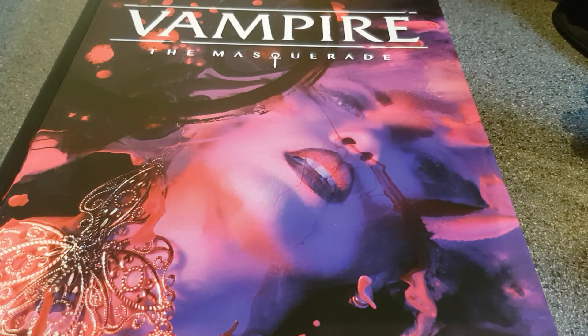Vampires still have to drink blood, and they've got a lot of the traditional vampire flaws — that's one of the things that means they spiral down and lose their humanity.